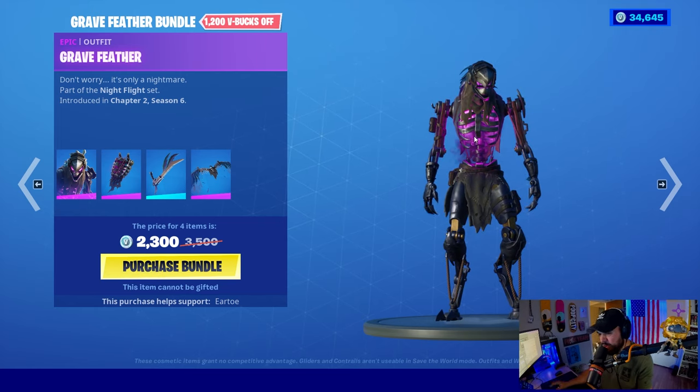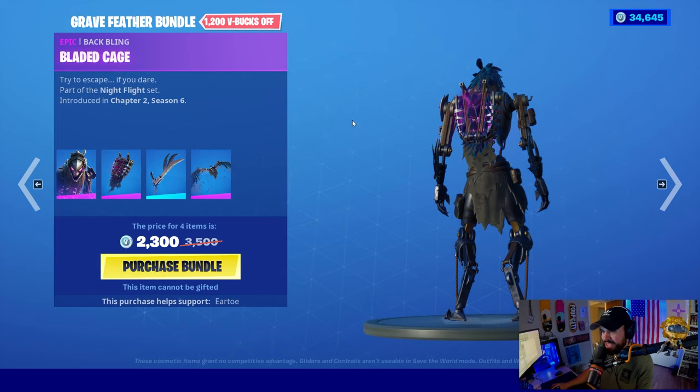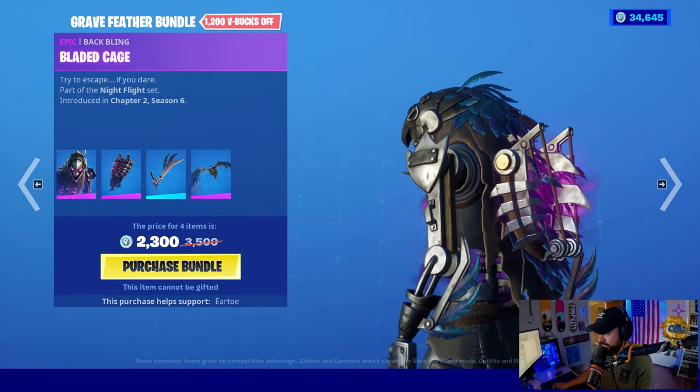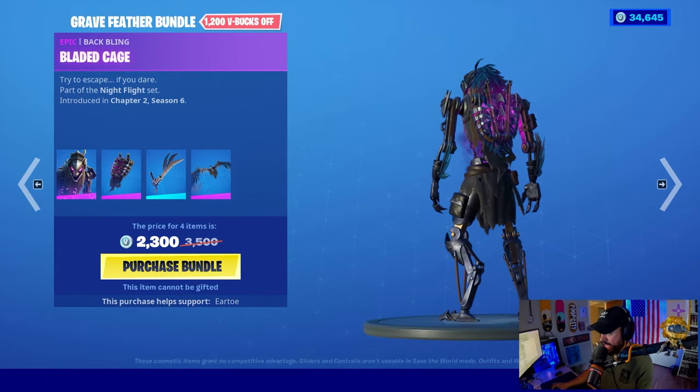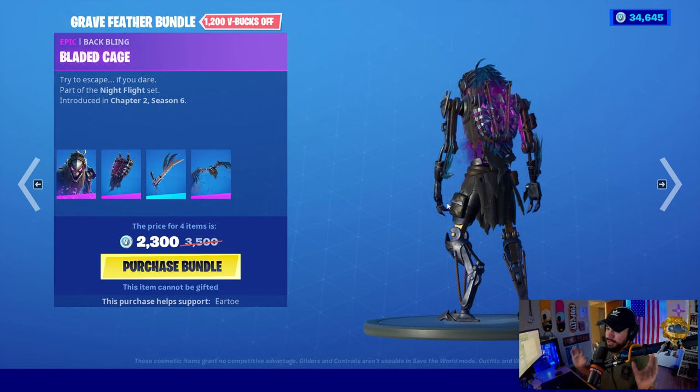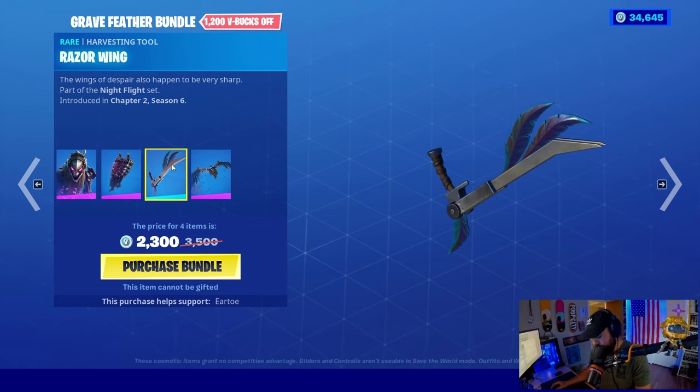I like the purple animation. The back thing is the Bladed Cage — that is a very aggressive looking cage. They said, 'What should we turn into an outfit?' They said Iron Cage, and they did that. The Razor Wing harvesting tool is here.